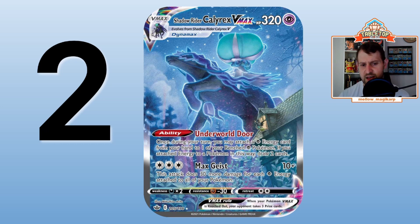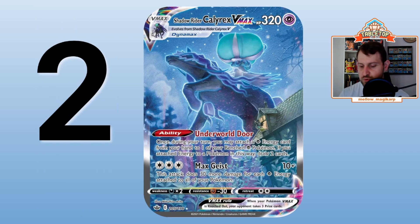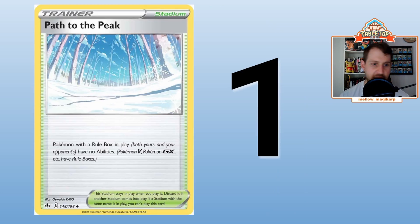Number 1 is Path to the Peak. Rule Box Pokemon have no abilities. Shadow Rider? Nope — Path to the Peak shuts it off. Shuts off Crobat V, Dedenne, Mewtwo and Mew, a lot of things. I was a big fan of Garbodor, which had the same ability via a Pokemon tool, but the cool thing about Path to the Peak is it only targets rule box Pokemon, so you can still run something like a Cinccino engine or Team Up Jirachi. Shut off your opponent's abilities while using your own — absolutely bonkers.